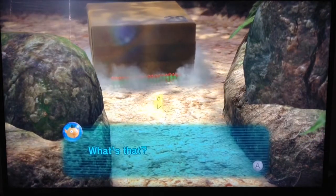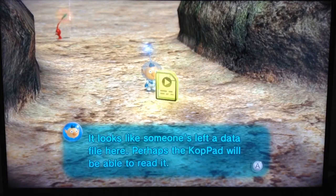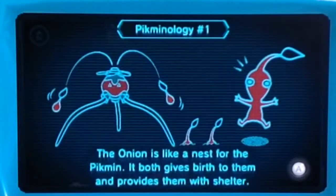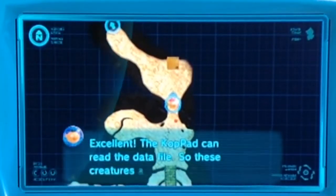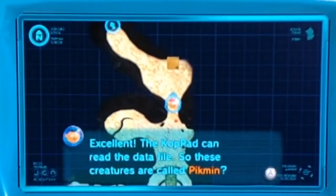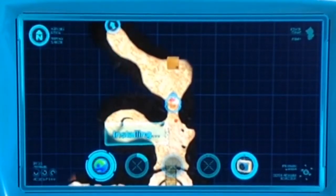It looks like there's a data file there — let's go find out. It looks like someone's left a data file here. Perhaps the Cop Pad will be able to read it. The Onion is like a nest for the Pikmin; it both gives birth to them and provides them with shelter. The Cop Pad can read the data file. So these creatures are called Pikmin? Apparently they are. This information might come in handy later. I'll save it in the Cop Pad's exploration notes.